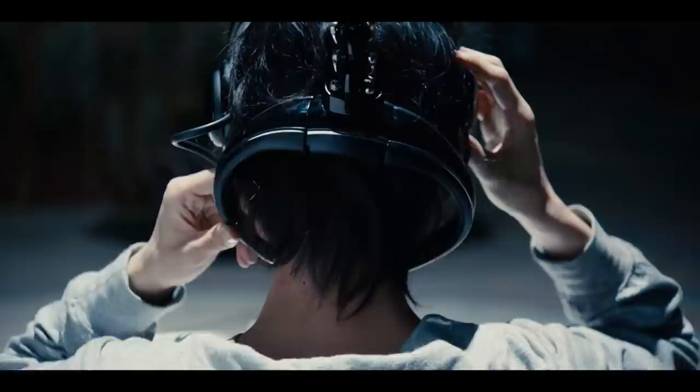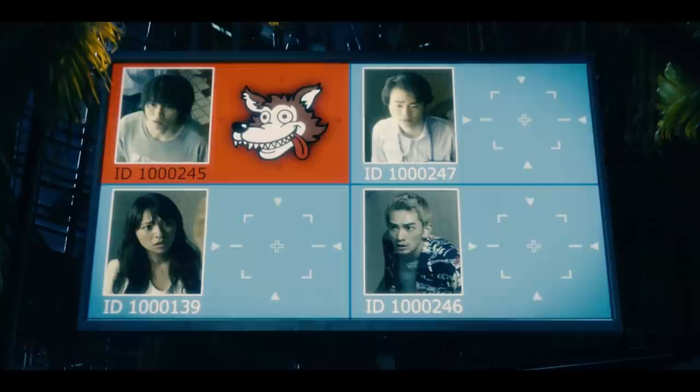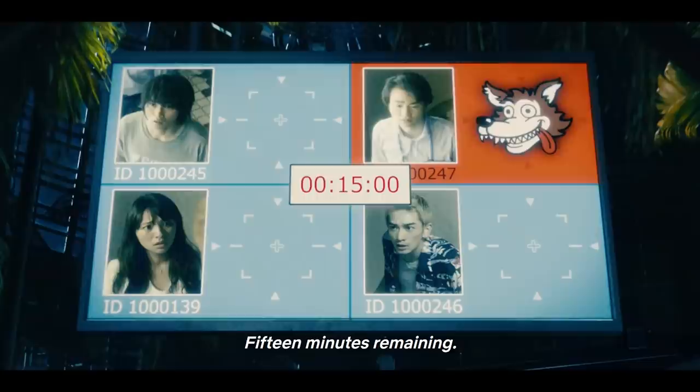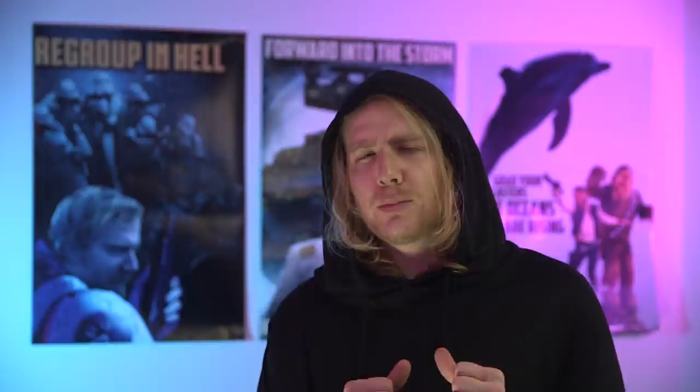Over loudspeaker, a voice instructed the group to each put on a pair of goggles, which included a collar that affixed around their necks and locked in place. The voice then laid out the rules of the game. Number one: one person will be the wolf, and the other three will be the lambs. Two: the one found by the wolf will become the next wolf, a transfer process initiated via locking eye contact while wearing the goggles. Three: hide well so that the wolf does not discover you. Four: whoever is the wolf at the end of the game wins. And five: the game will last for 15 minutes, after which the collars around all of the lambs will explode.